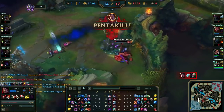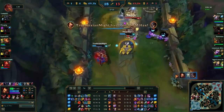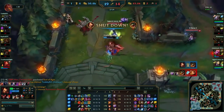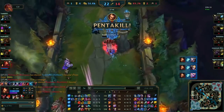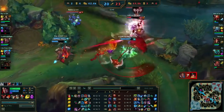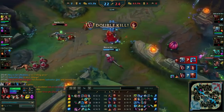Another thing commonly overlooked in Darius's kit is that his E, Apprehend, passively gives him armor penetration up to 25% at max rank. Combined with Black Cleaver, Darius can negate almost half of a tank's armor, allowing him to shred through tanks just as easily as squishy champions. The cooldown of his E is also greatly reduced with each rank, which is why most high-ranked Darius players max E second after Q.